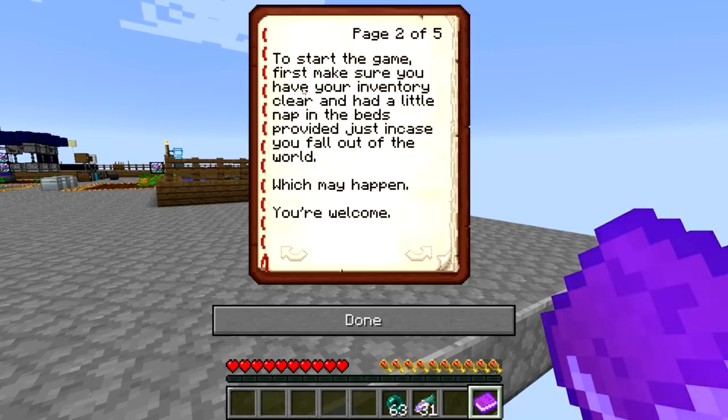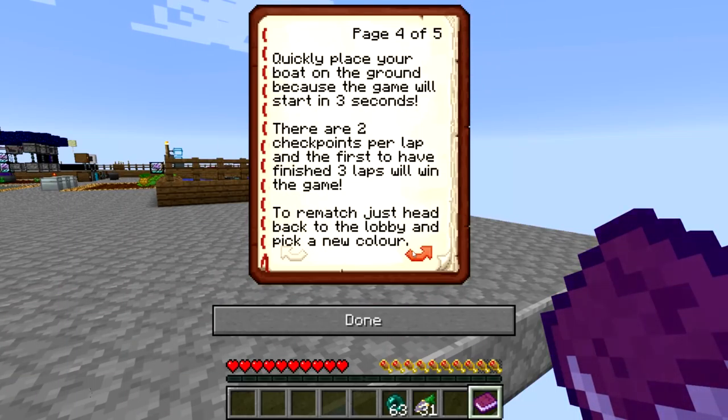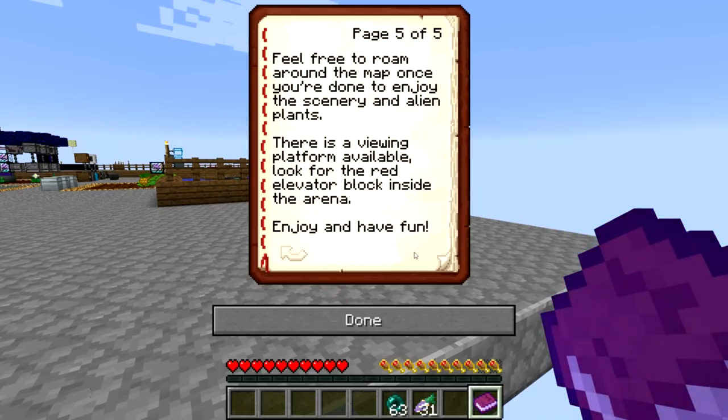To start the game, first make sure you have your M2A clear and had a little nap in the beds provided, in case you fall out of the world — which may happen. You're welcome. In the lobby, you can select a color and you'll get five boats, then step on the pressure plates to go to the arena. There's another pressure plate which will start the game. Make sure everybody is ready. Quickly place your boat on the ground because the game will start in three seconds.